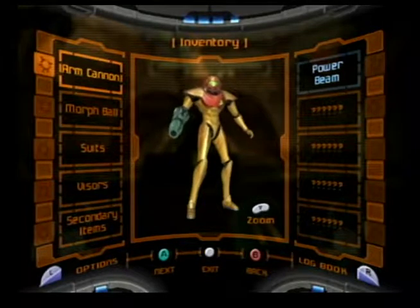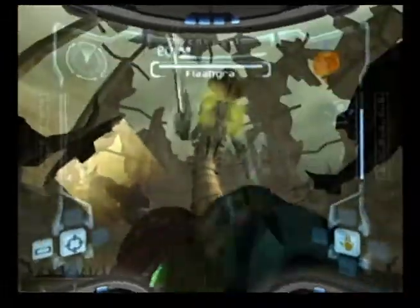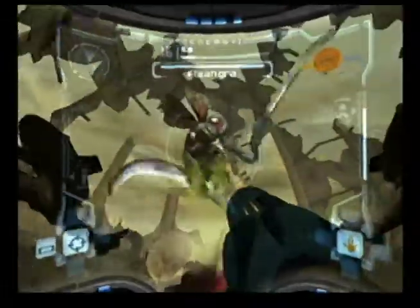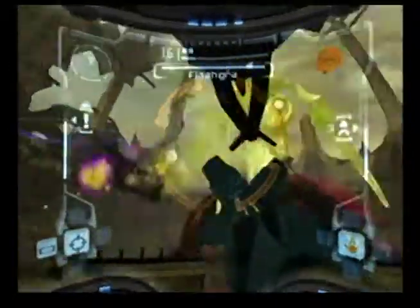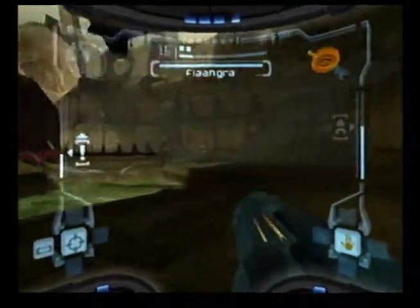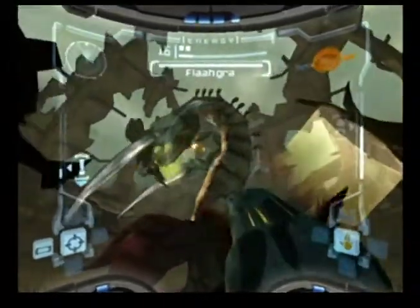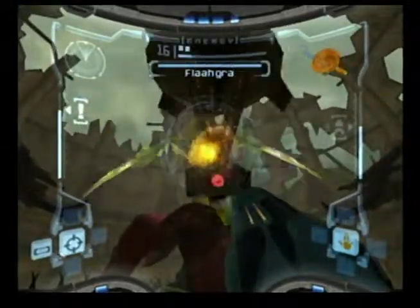Welcome back to Zipper Games Fight. We are about to battle the big Flagra. It's a thing - kind of don't know what it is. Its head and arms look like a praying mantis but its body is different. The goal here is we've got to knock these lights off of it because, you know, plants and sunlight.